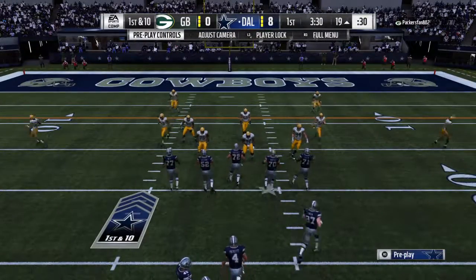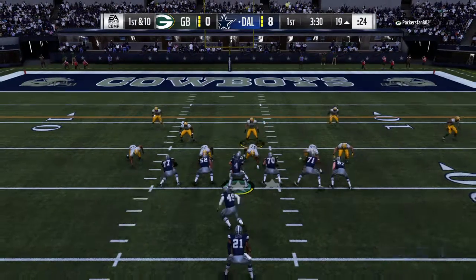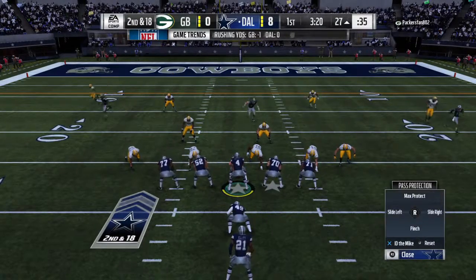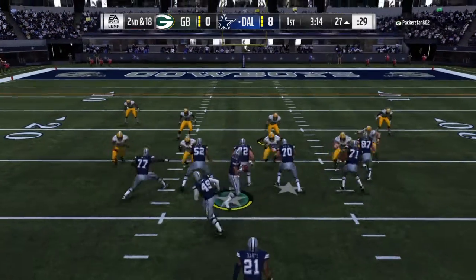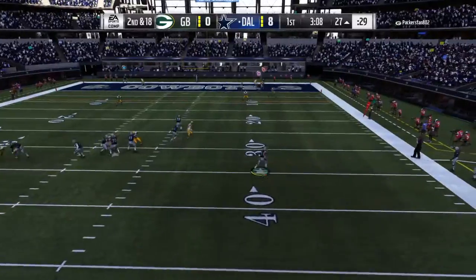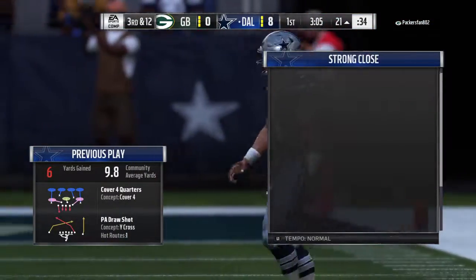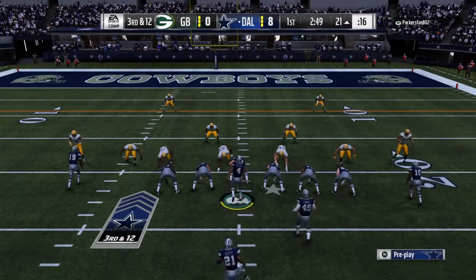A first opportunity in the red zone for the Cowboys — first and ten at the 19. Prescott under pressure, blitz coming, and down he goes. Clay Matthews coming hard on the blitz, dumps him for a loss of eight. On second down, Prescott escapes the pressure to the right, finds a little daylight, gets out of bounds around the 21 or 22. Six yards off the scramble, but it'll still leave them with third and long. The chance of wasting this great starting field position is a real threat.